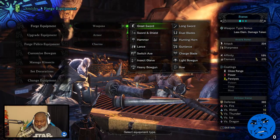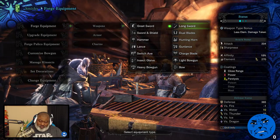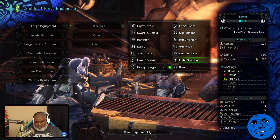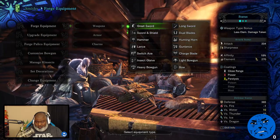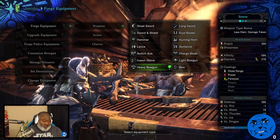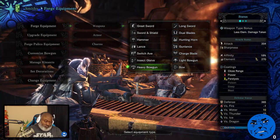Everybody's doing long sword. I looked at some stats — I think they were anecdotal, not scientific — but long sword was like number one, everybody's using it. Bow was second, I think. Dual blades was almost last — actually dual blades was last.